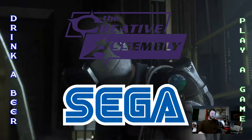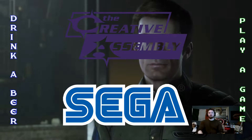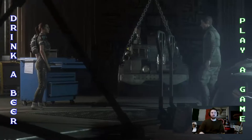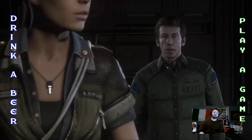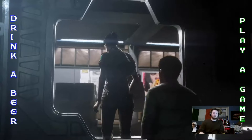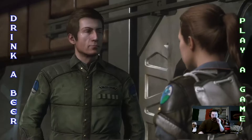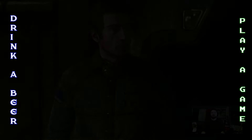Alien Isolation was developed by Creative Assembly and published by Sega. Creative Assembly, as you may or may not know, was actually responsible for some of the early Total War games, which are some of my favorite PC games. The basic plot of this game is that you're playing as Amanda Ripley, the daughter of the infamous Ellen Ripley from all the other Alien movies. You're essentially tasked with going over this huge space station called Sevastopol, figuring out what went wrong, why their communications went offline, and of course — not a spoiler — there's an alien on board.